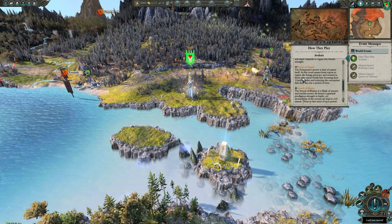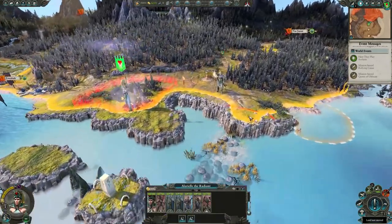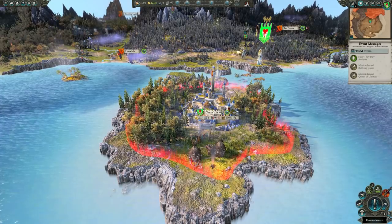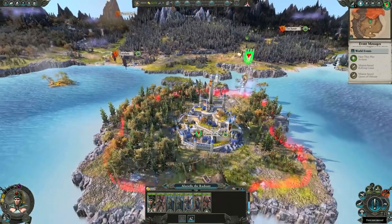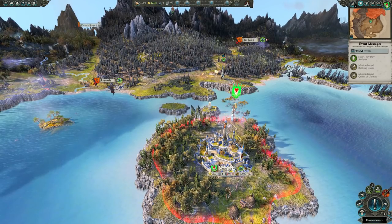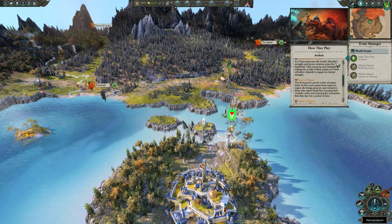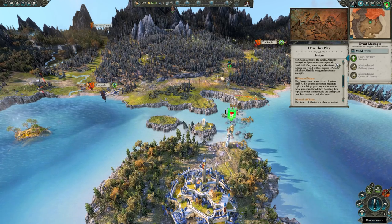Another mechanic is the Power of Nature. Basically, any time Alariel is within a province your faction controls, you'll have a big yellow shining aura. That increases public order and reduces corruption of the location she inhabits.